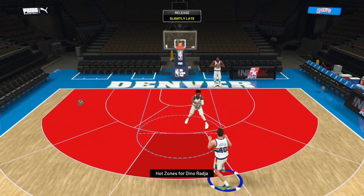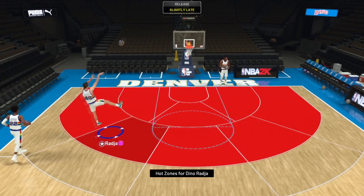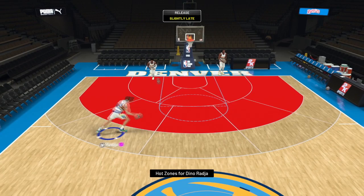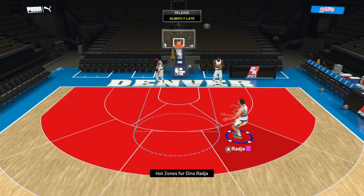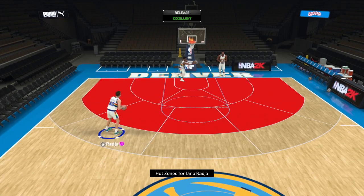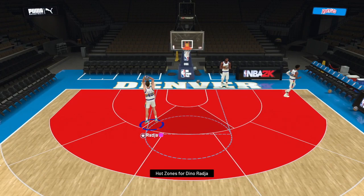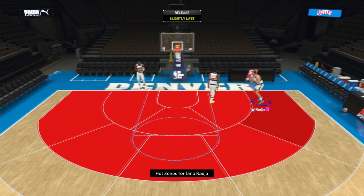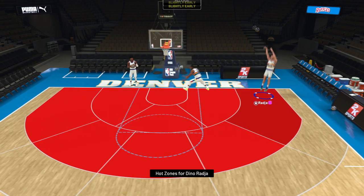It might actually be Marvin Bagley's release with a Larry Bird upper. I got to get used to the meter on this guy. One thing I love about Dino is his off-dribbles. Dino has the Kobe Bryant off-dribble — look at this, off to the right it is money. It is so green. The Kobe off-dribble shots are some of the easiest to time. His post-fade animations aren't the greatest but the Larry Bird release makes post-fades easier with a higher arc.